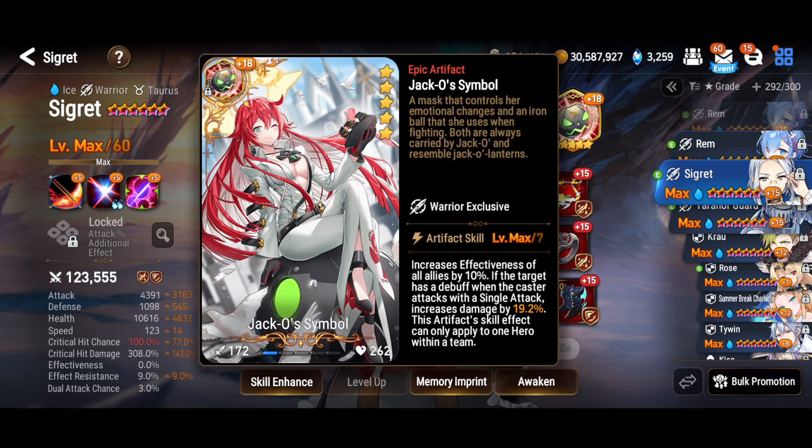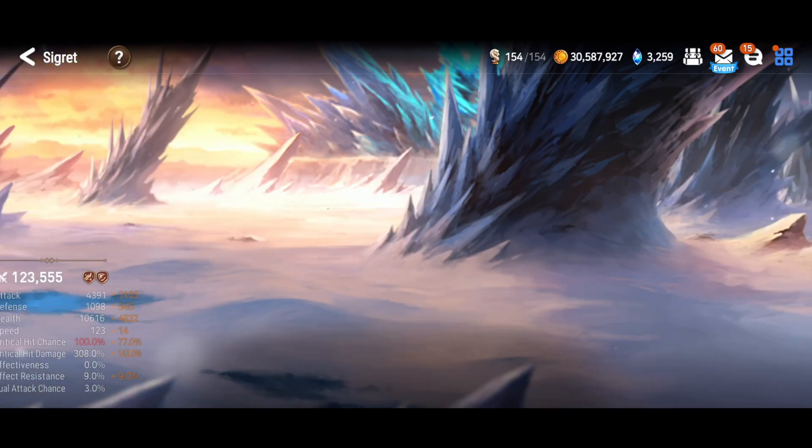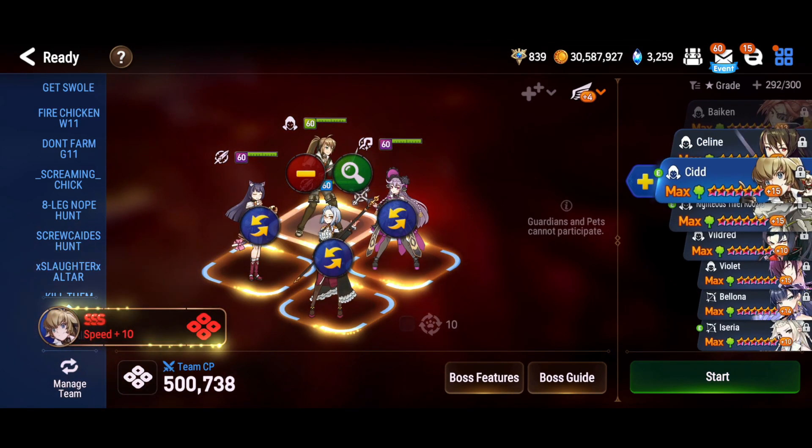All of her attacks are single target, so Jacko's symbol is ideal because it gives everybody a 10% boost to effectiveness, which helps sticking bleeds and defense breaks in between the stage. I put her on a semi-decent rage set.